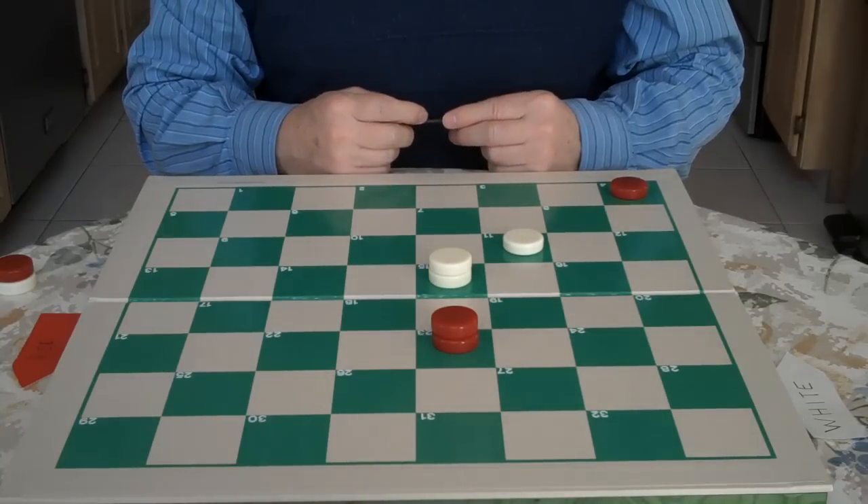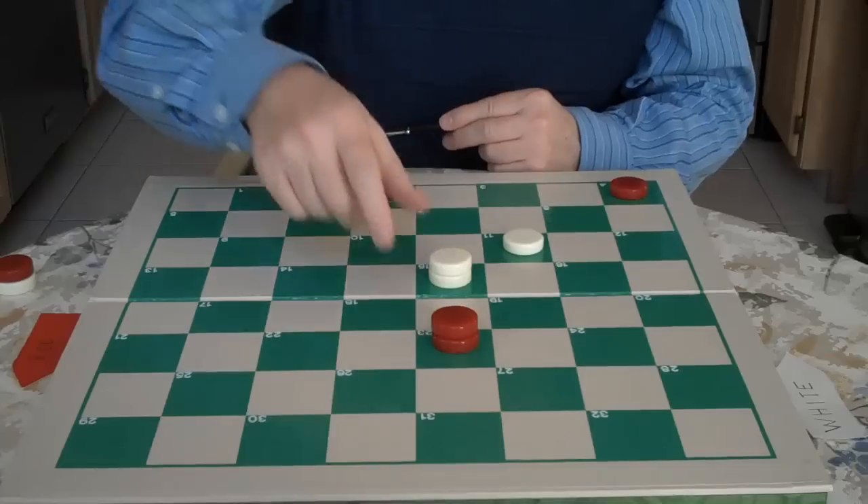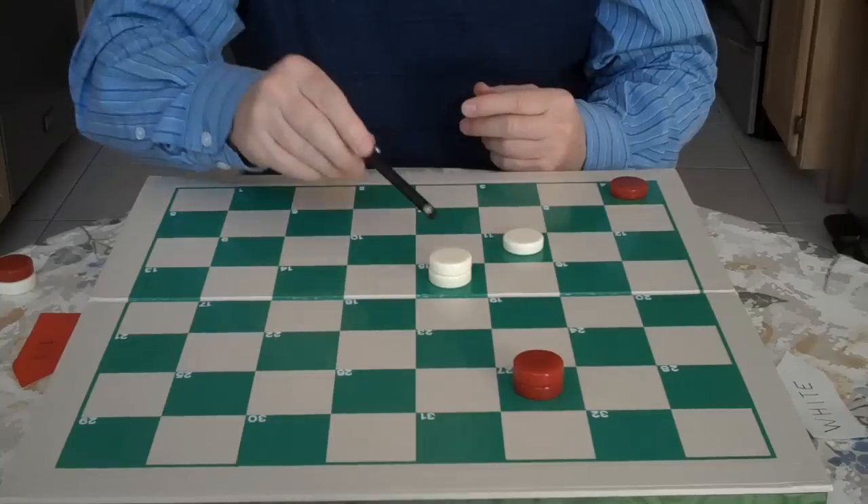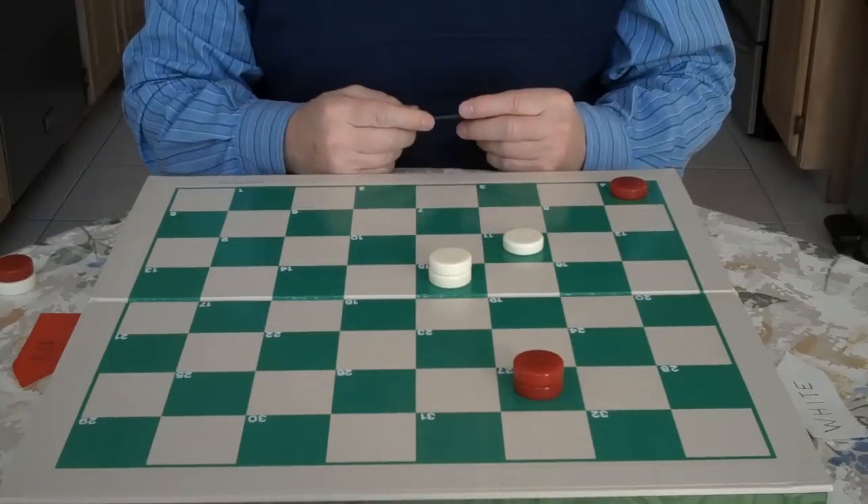This is red's move. The only move he can make is 23 to 27. He can't go here because he'd be trapped — you would go to 18 and he'd be trapped in two moves.